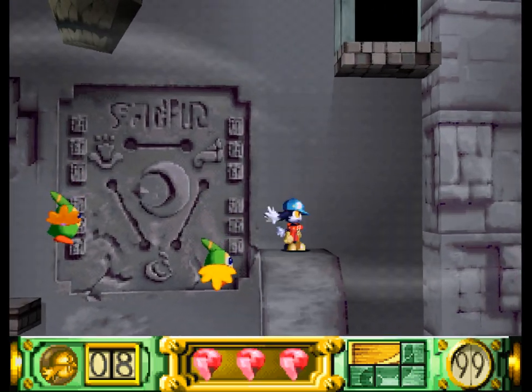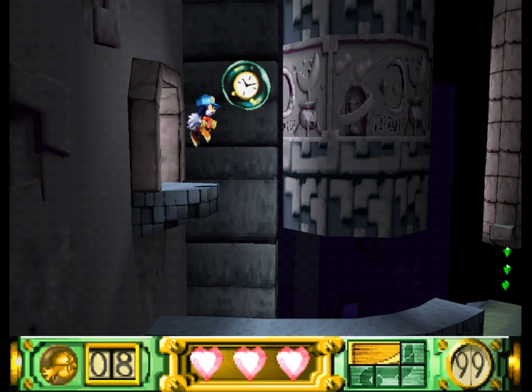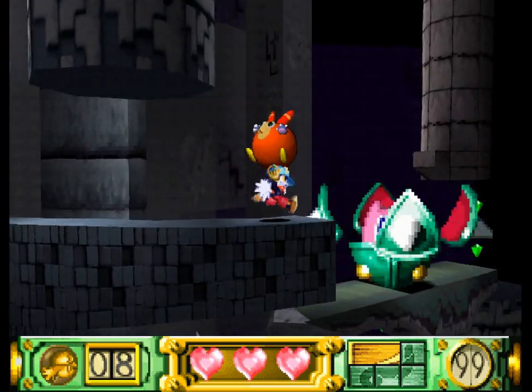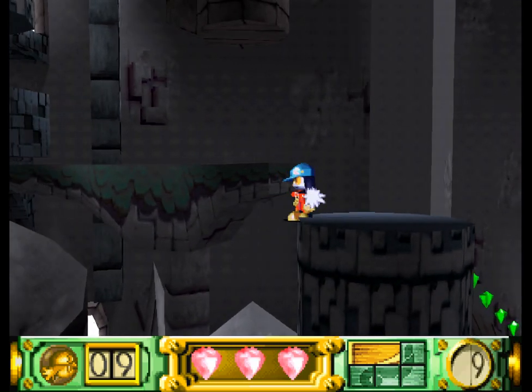Bonked my head — that's unfortunate. Avoid bonking your head when using floating balloon enemies to serve as hurdles. Big old pink enemies — they're big, so there's no illusion about what to do.